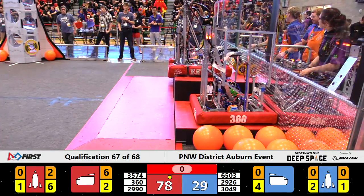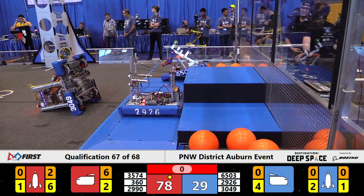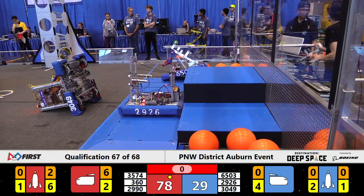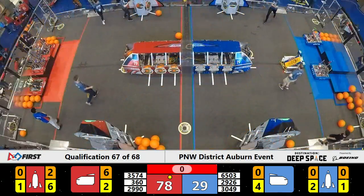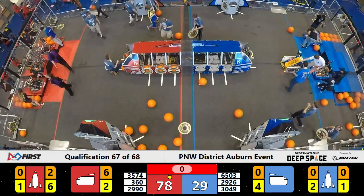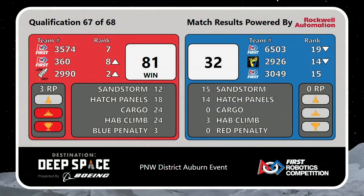Look at your final results. Looks like Red already has one ranking point, way ahead in the running score. Last score was 78-29 in favor of the Red Alliance. And your final score for qualification match number 67 — Red Alliance with a three ranking point victory, 81-32. That means Hotwire moves up to the number two seed, 360 moves up to number eight, and the High Techers hold on to number seven overall with one match to play.